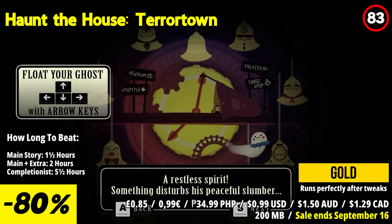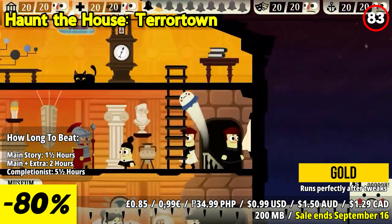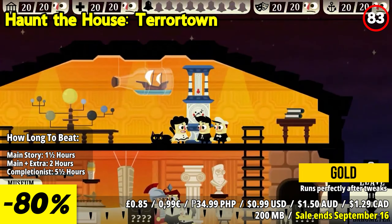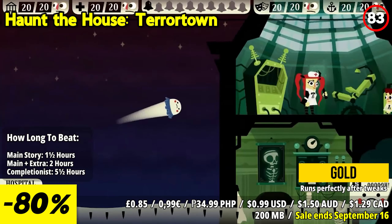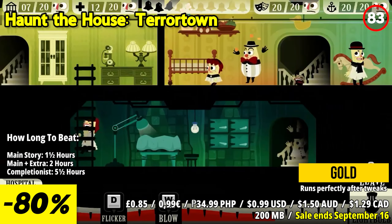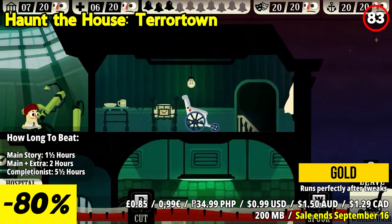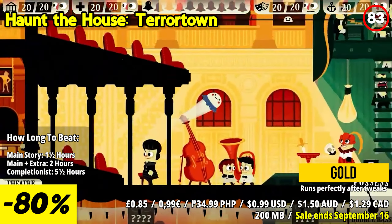Haunt the House Terror Town invites you to haunt your way through town in the dead of night, possessing objects to scare people away from a museum, a hospital, a theater, and a cruise ship. Leave the dusty halls of an abandoned clock tower and possess objects with your ghostly soul to create chaos and fear, reclaiming what has been lost before the night is over. In this side-scrolling action puzzle game, every location comes alive with its own musical style and unique objects to possess.